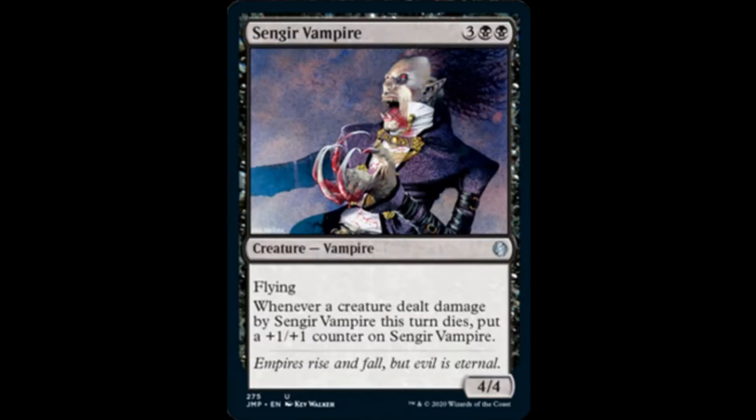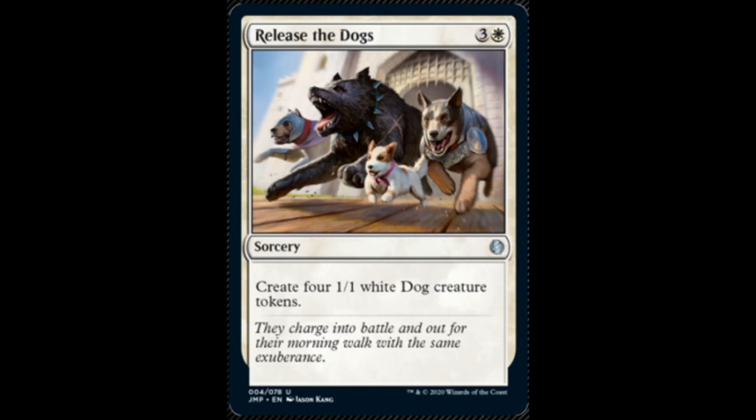Sengen Vampire: 3 and 2 black, it's a 4/4, has flying. Whenever a creature dealt damage by Sengen Vampire this turn dies, you put a +1/+1 counter on it. Release the Dogs: 3 and 1 white, it's a sorcery. You create four 1/1 white dog creature tokens.